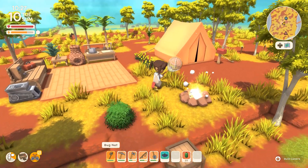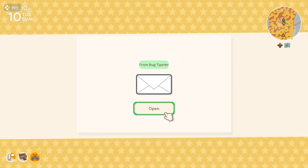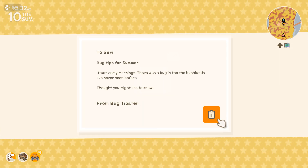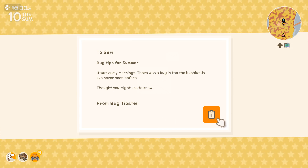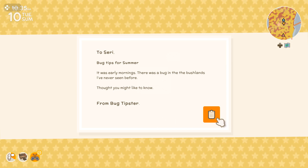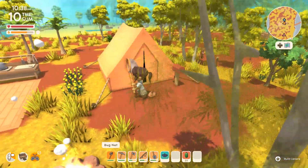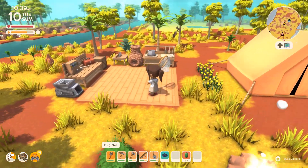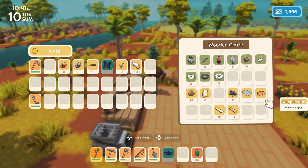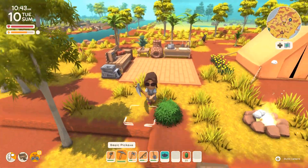There's a little sign here — bug tipster! 'Bug tips for summer: it is summer. Early mornings in the bushlands there was a bug I'd never seen before — thought you might like to know.' Interesting! We already saw the mail from John. Here are the two shiny discs we found so far — it makes me wonder if we should spend the day metal detecting and bringing whatever we find to Franklin.